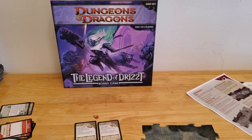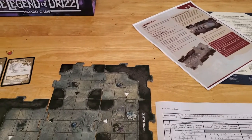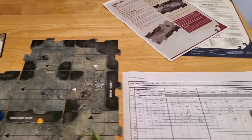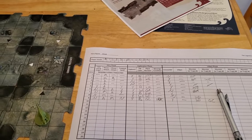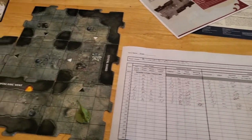We're ready to start turn number 10 of the Legend of Drizzt board game, adventure number one. Things aren't going super great for us. We've got a ways to go before we'll escape, but let's see what we can do here.